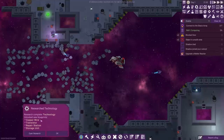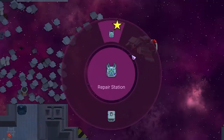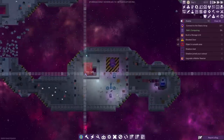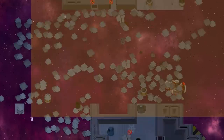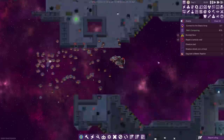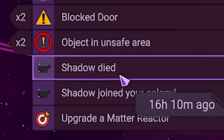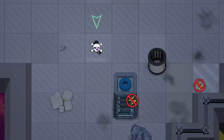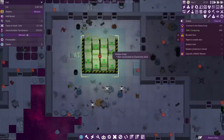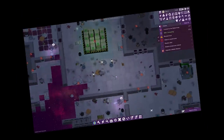We've just researched technology, which means we can build a storage unit and get all this stuff moved. We'll go into the build menu, come over to facilities, and build a storage unit - I'll shove it in here somewhere. We can grab all this scrap floating about, say haul, and take it away. But then - oh no, press pause. Shadow joined our colony 16 hours 53 minutes ago, and then Shadow died 16 hours 10 minutes ago. They lasted about 43 minutes because they popped out of the stasis chamber while it's malfunctioning. People are waking up early and there's no air up here, so they're just done.